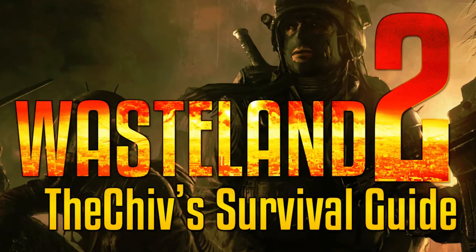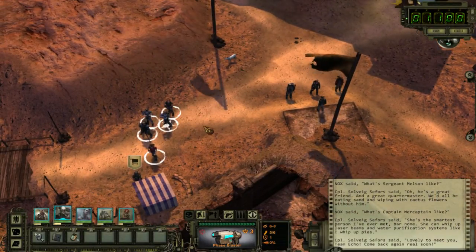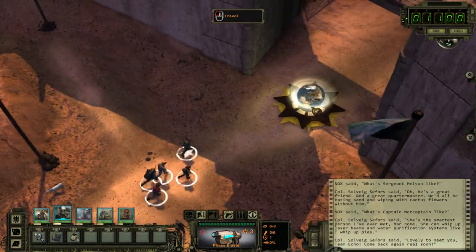Welcome back to another Wasteland 2 survival game. This is the Shiv here. We're going back into Wasteland. In the previous video, we had just found out what happened to Ace — looked like some big robot ripped him apart. But we got the repeaters, and now we need to go to the Ag Center and High Pool.